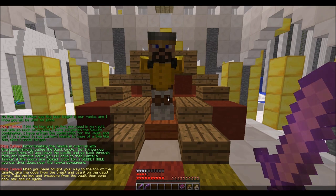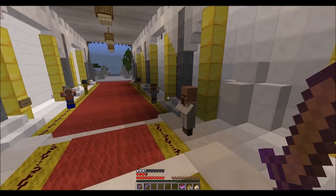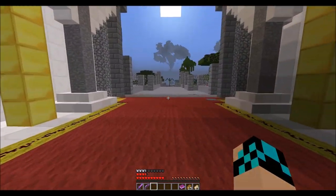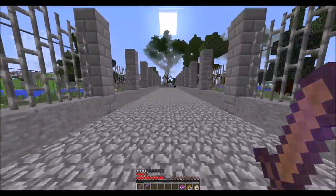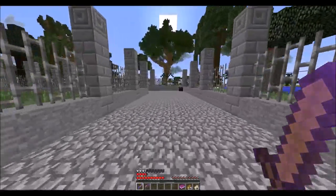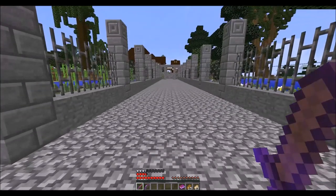Giggity. 'You can drop down near the temple somewhere. When you've fought your way to the top, take the code from the chest and use it on the vault here. Take the key — yadda yadda yadda.' By the way, you suck. So like he said, we are going to have to find the Red Temple. This is kind of a pain because we've got to traverse a pretty long distance. I'm going to cue the fast forward and yakety sax for your entertainment. Don't worry about secrets — I'm going to quick-stop at a couple of chests and little secrets you can hit to help on your adventure, but nothing I stop at is completely vital.